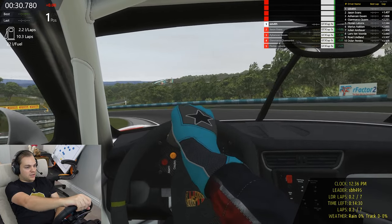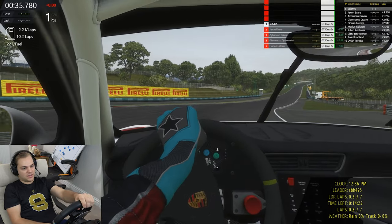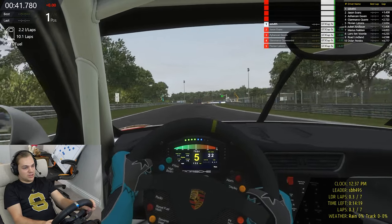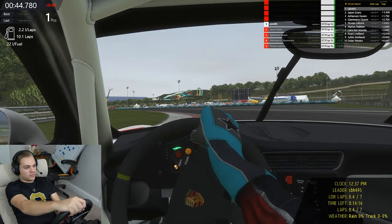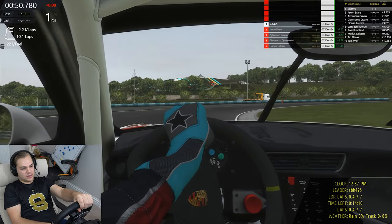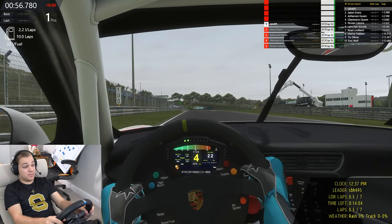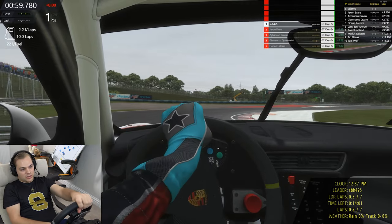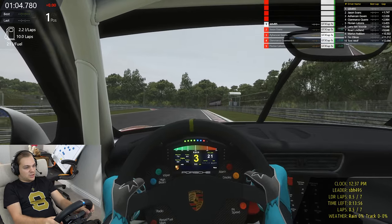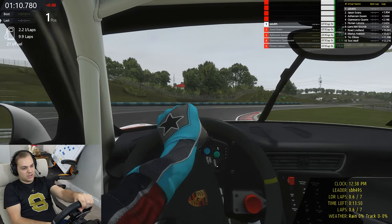The Hungaroring is known as the Monaco without walls because it is just nothing but turns, except for maybe this little straight here and the main straight itself. It's truly a sort of historic stop on the F1 calendar, this track's been around for ages. It's horrible to watch in my opinion - there's really nowhere to pass, especially in Formula One. It's not too bad in Formula Two and Formula Three, but in the Super Cup and F1 in real life it's a bit of a struggle, though a fun track to drive nonetheless.